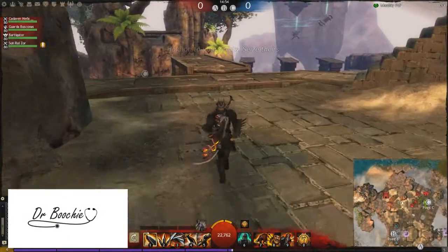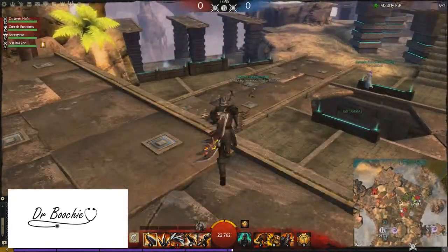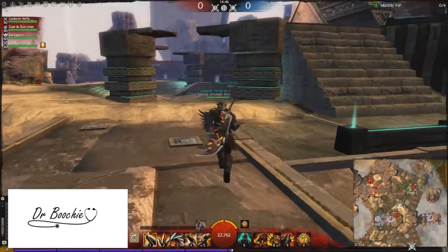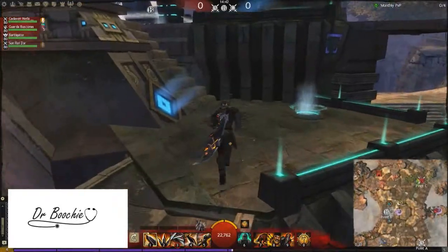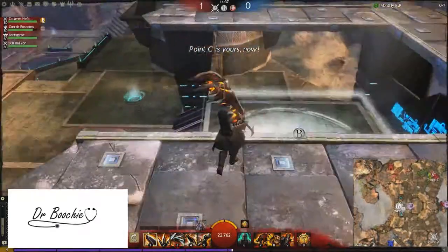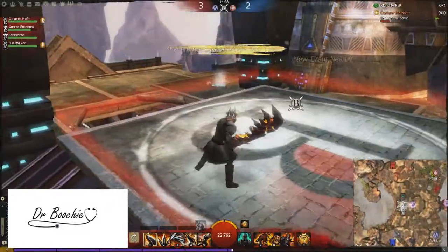Hello everyone, my name is Dr. Boosh and today I've got another Guild Wars 2 video for you. Today I'm going to be looking at the new structured PvP map, Skyhammer. This came out in the most recent update, the Bazaar of the Four Winds. This video is going to be part review and part overview — I'm just going to go over what I like about it, what I don't like about it, and maybe some tips, but I haven't really played it enough to know how to play it effectively.